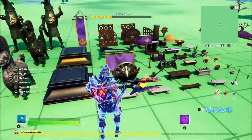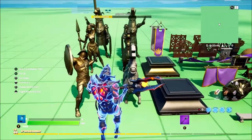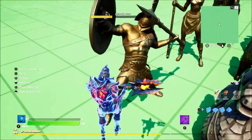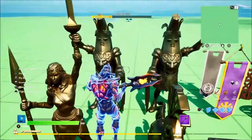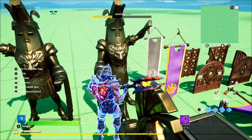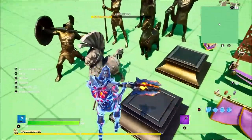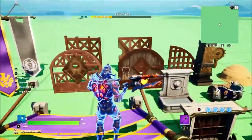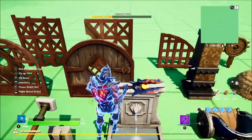Then we have the Colosseum props. We have all the statues. These statues look absolutely insane, they just look so good. I cannot wait to see how these are used in maps. We've also got a stone one there which is very nice.